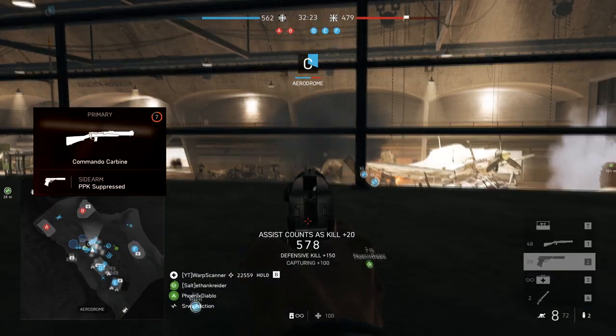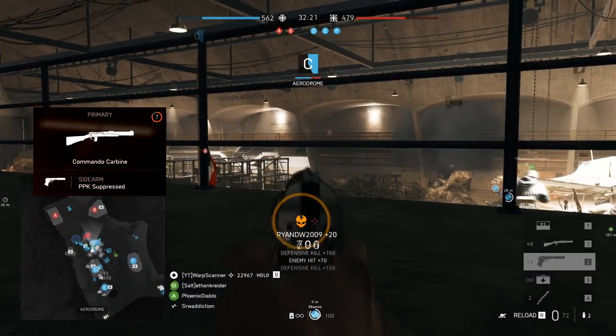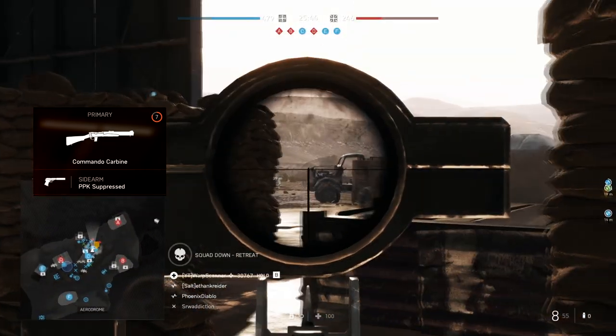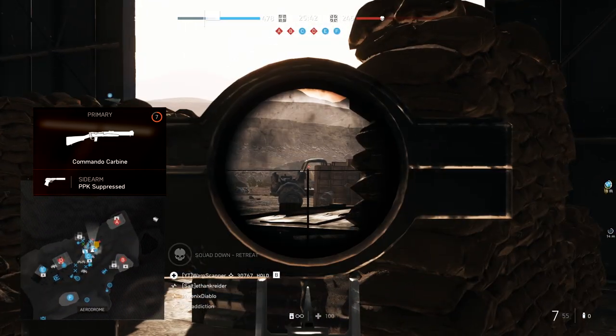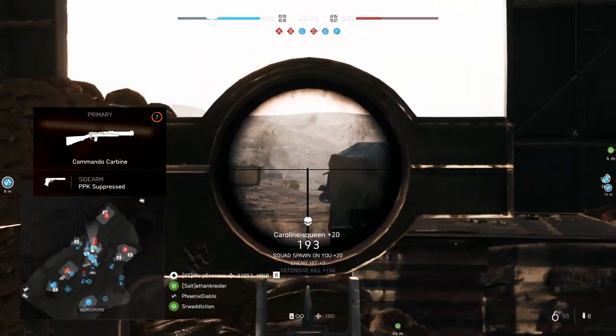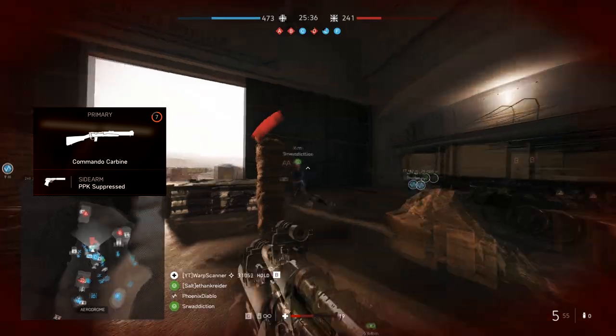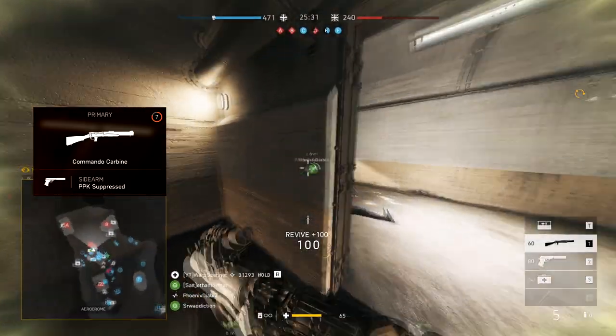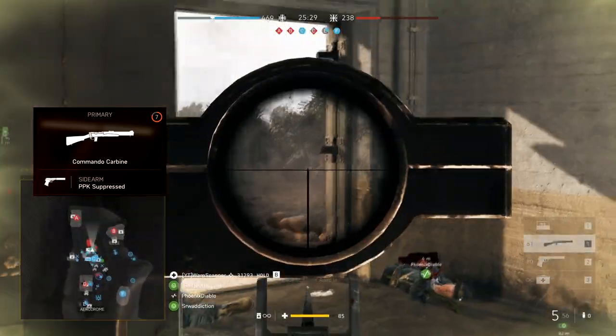For the Commando Carbine sidearm, I suggest the PPK suppressed. You might as well stay stealthy by using a suppressed sidearm to go along with the Commando Carbine suppressor. Out of the three options in that case, the PPK ends up doing a better job filling in the close-range gap better than the Welrod will, and it will kill faster than the M1911 in general.